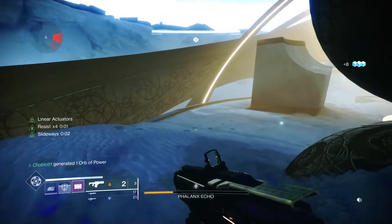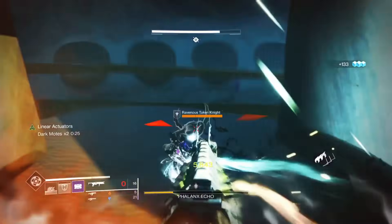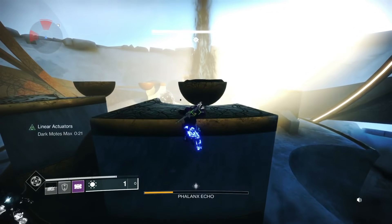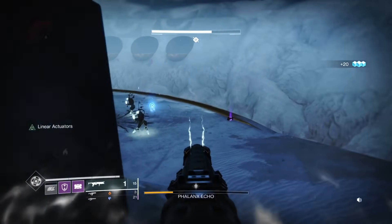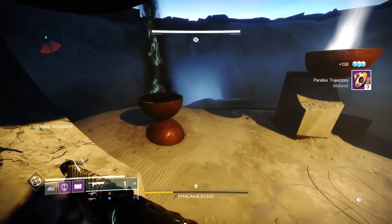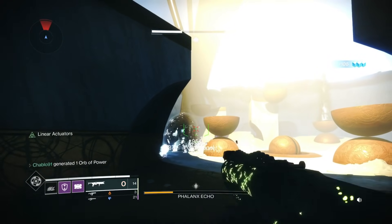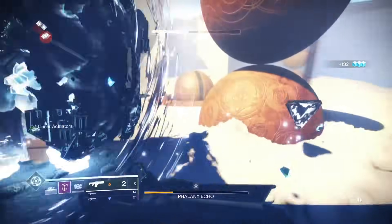Every time you dunk, you get a Scion phase. It used to be two Scion waves total, but they changed it so every dunk triggers one. That's why a double dunk is beneficial — you sort out two dunks but only get one Scion phase. Always keep an eye on your health and keep map rotation. The knights can chase you. If a knight is really hurting you during the Scion phase and you're not getting motes from him, just kill the knight — you'll lose the motes but you get knights spawning all the time, that's the mechanic.